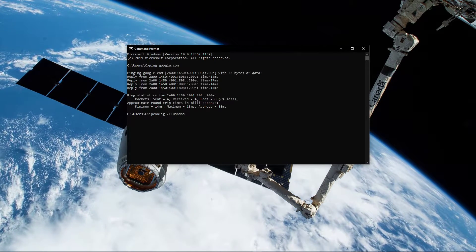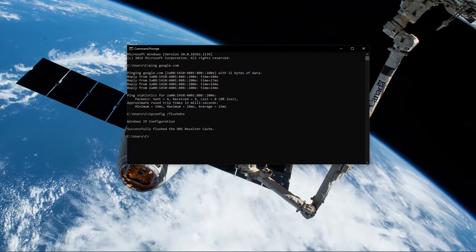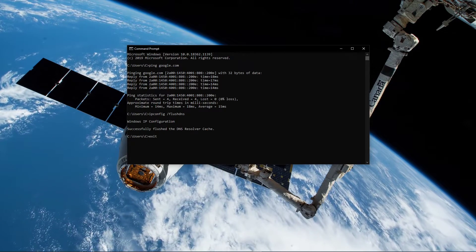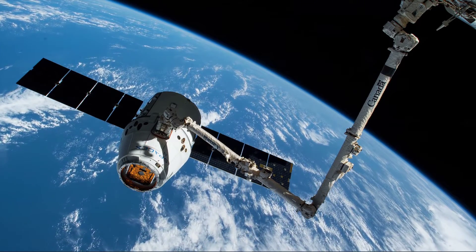Use the command ipconfig /flushdns. This will flush and reset the content of your DNS resolver cache. Using this command will in any case improve your latency issues. You can now exit out of your command prompt and your overall connection when playing the game should be better.